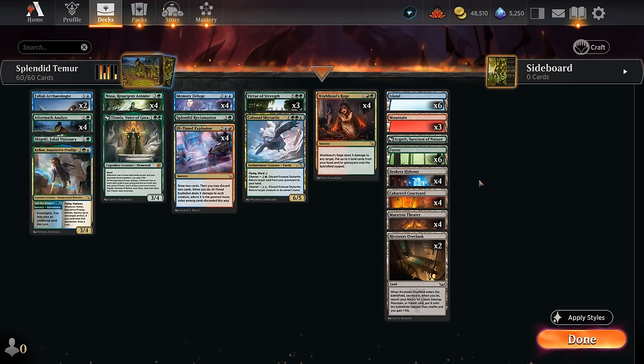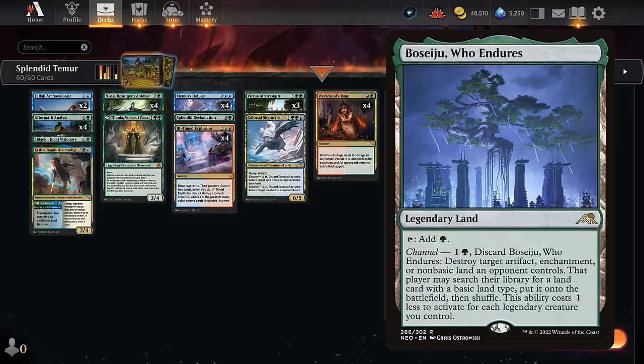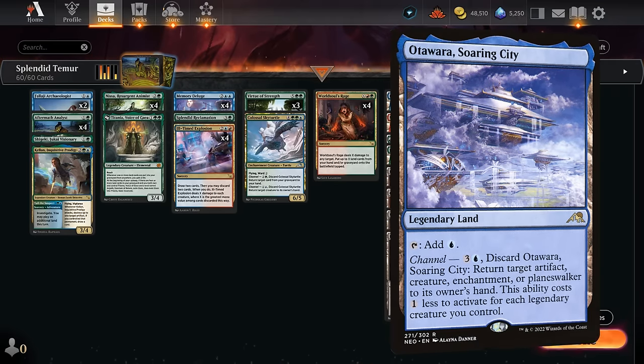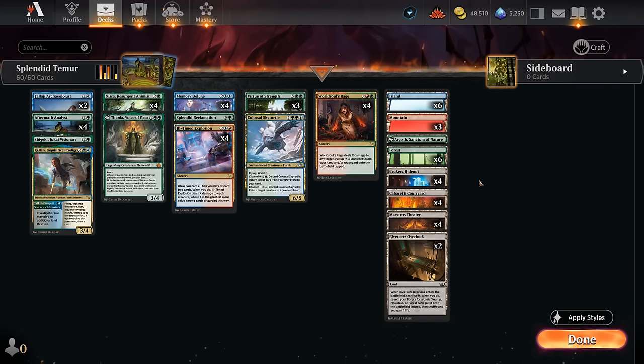Other cards to consider for the main deck or sideboard: Slogurk — people will mention it in the comments — can be very synergistic with all these fetch lands, although it's much better if you actually have some channel lands like Boseiju and Otawara to get back, so I haven't found it super effective in this build. Titan of Industry is also a card I've experimented with in the main deck and something I'd want in the 75 as an Elemental Nissa can find, potentially dealing with problematic artifacts or enchantments after sideboard if the opponent brings in graveyard hate. That's our deck — let's jump into some games!